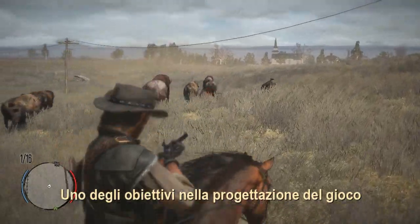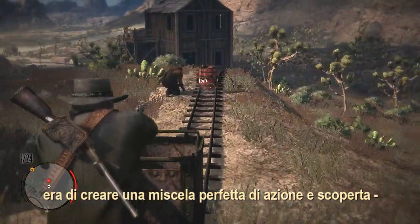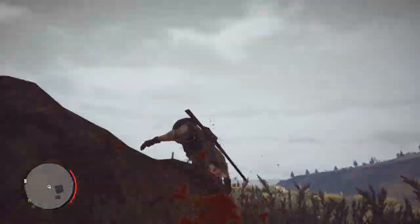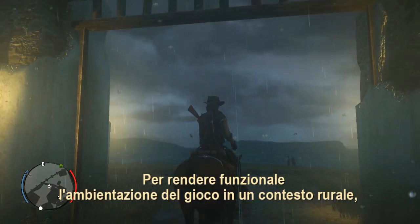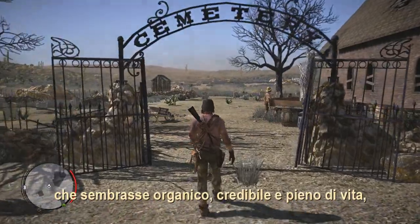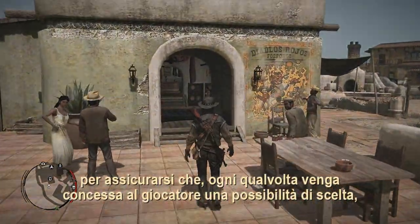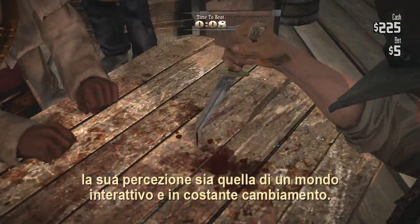One of the goals when designing the game was to create a seamless blend of action and discovery, where things can happen unexpectedly at any time. In order to make the game's rural setting work, the artists and designers needed to build an environment that looks organic and believable and teems with life, to ensure the player is presented with ever-changing opportunities for things to do and interact with, should they choose.